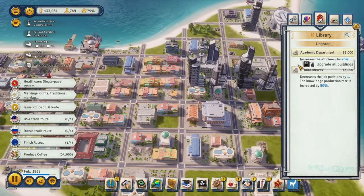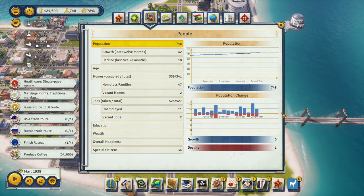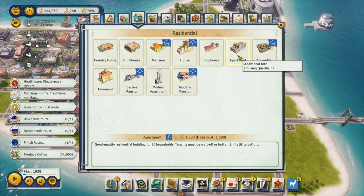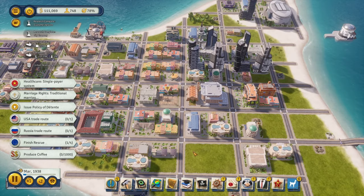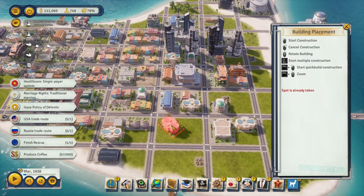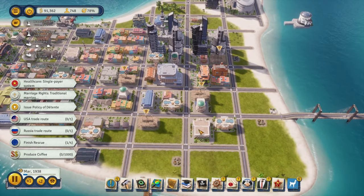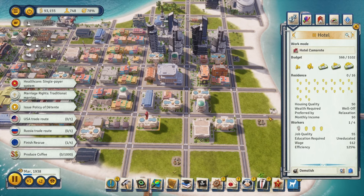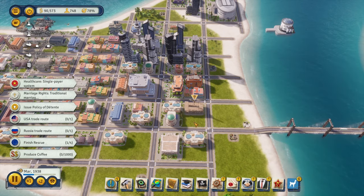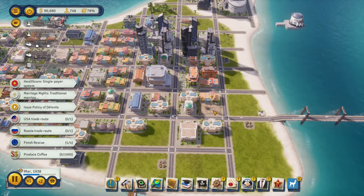We don't have enough research points yet - let's increase the library budget to help with that. Now, we have plenty of unemployed people. Let's do urban development so houses are half off and we can throw in some new apartments. Then we'll build some more tourist buildings - three new ones, max out their budgets, and do hotel camarote. We'll also need another grocery.